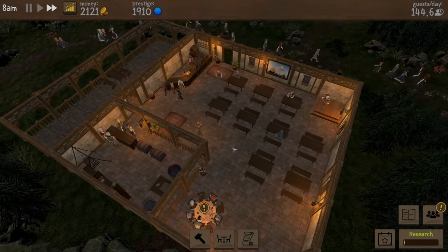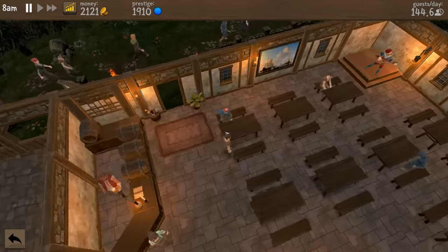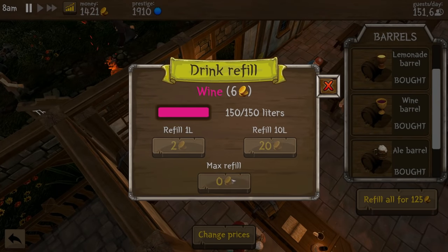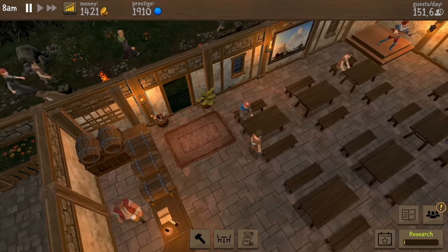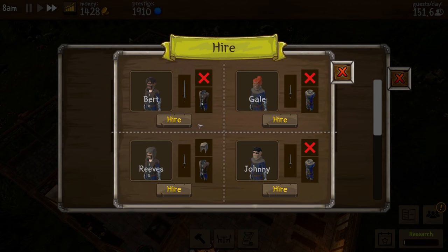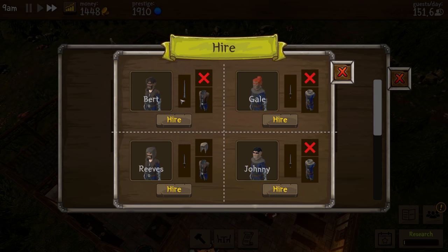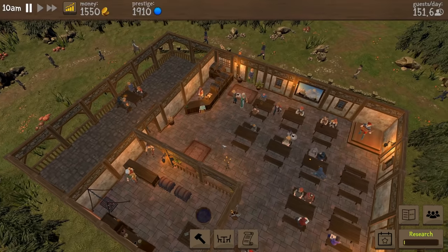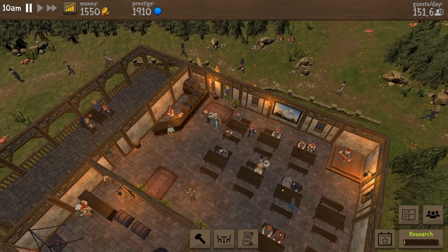A thief just stole one of my kegs! 'A thief just stole one of your barrels — make sure to hire a guard so it doesn't happen again.' Oh my gosh, which barrel — you stole my wine barrel! Okay, so now we need a guard. Bert, Gail, Johnny, or Reeves? Let's get you — you have a sword, you're fully equipped. I can't even believe that.